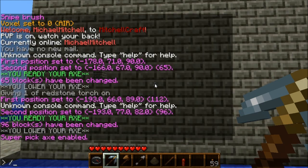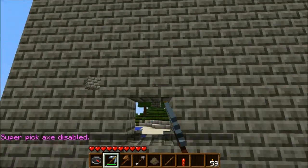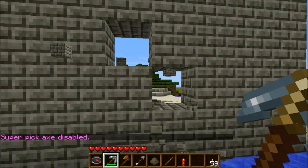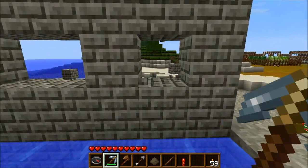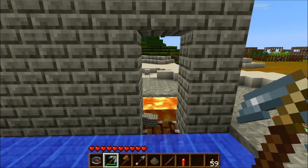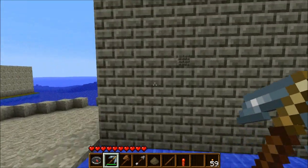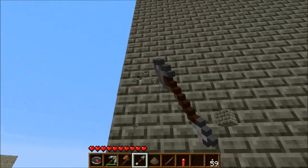Now with the super pickaxe we'll go destroy this wall and it'll simply and quickly repair itself. Say someone came up without a super pickaxe — it takes a long time to break these blocks even with a regular pickaxe, and generally before you can make the hole too wide it'll repair.